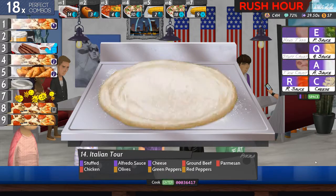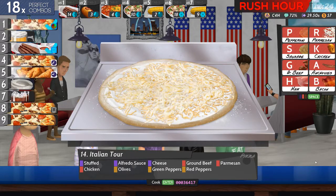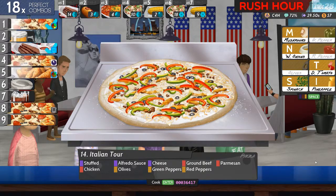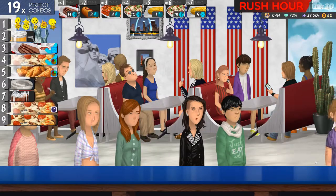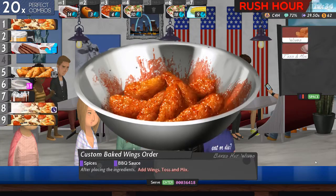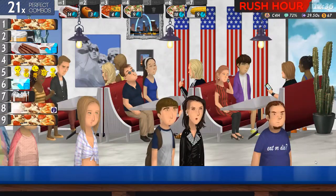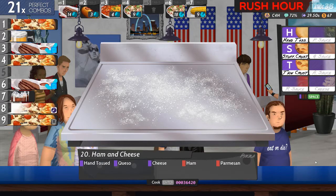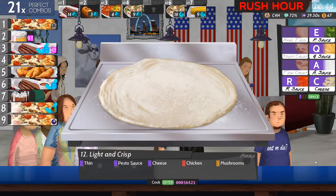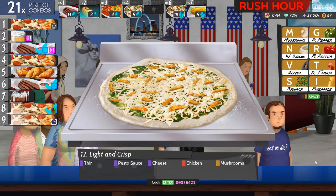Here we go - stuffed, alfredo, cheese, ground beef, parmesan, chicken, olives, green and red peppers. One more on five is spices, barbecue, once a toss. Right now we're going to get on with the last pizza. Tossed, queso, cheese, ham and parmesan. Then pesto, cheese, chicken and mushroom.